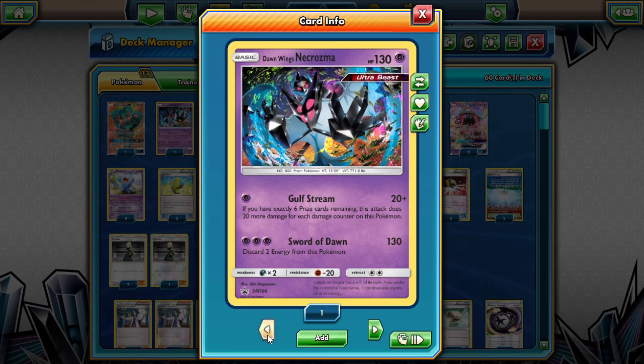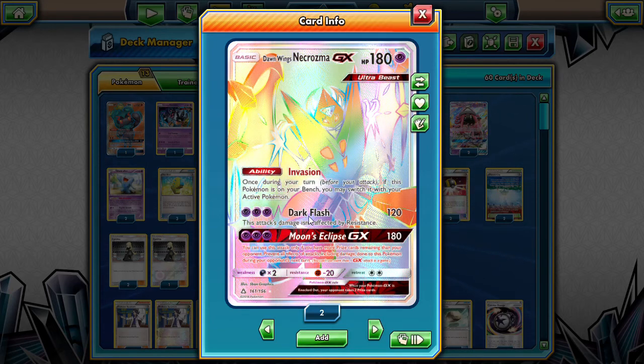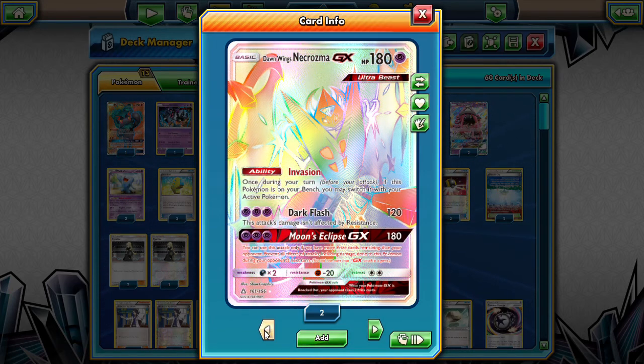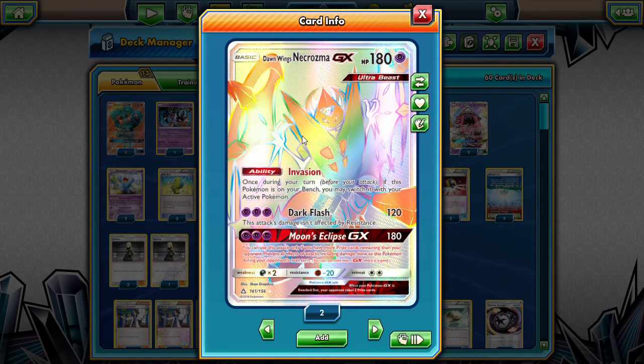Sword of Dawn is another big attack for us. We're going to be discarding two energies from this Pokemon, but it does 130, which is not bad - a little bit more than the GX but it doesn't ignore resistance. So it's a little better against Buzzwoles or anything like that, but a little worse against Zoroark, which Dark Flash will do better for.